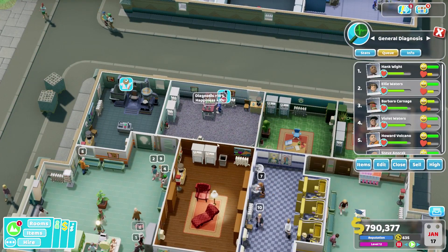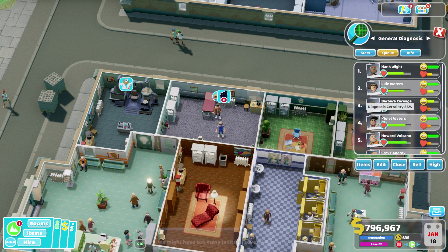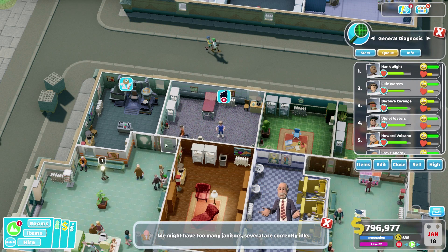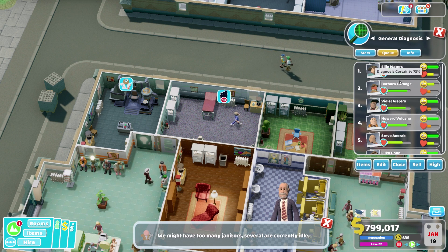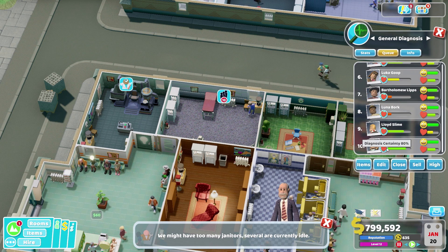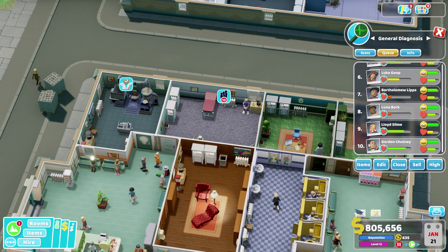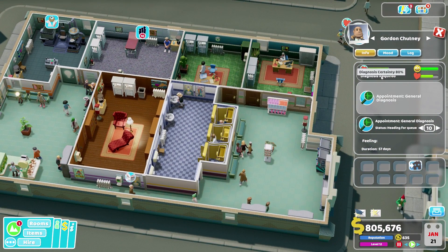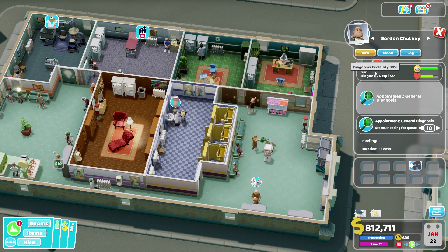One of the things I really liked in Theme Hospital was that if you clicked on a door of a building, it would show you the entire queue. Diagnosis certainty — we've got quite a lot of people who are fairly high up there. You need diagnosis required; you've got 80% and you're 10th in the queue.